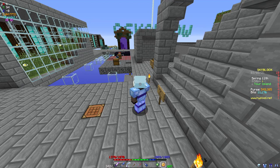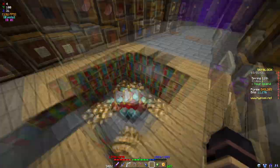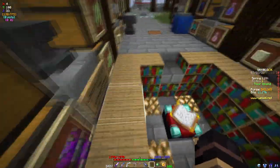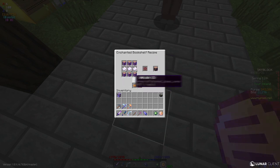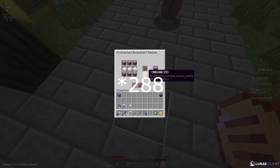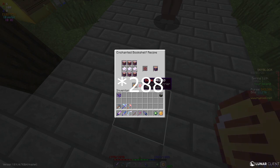So we are going to be doing some math here. Around a normal enchantment table, you can have 48 bookshelves — this is 3 high and surrounding it, in the corners as well. Looking at the recipe for the enchanted bookshelf, it requires 6 enchanted oak logs and 6 enchanted paper per enchanted bookshelf. This means it takes 228 enchanted oak logs to make 48 enchanted bookshelves, as well as 228 enchanted paper.